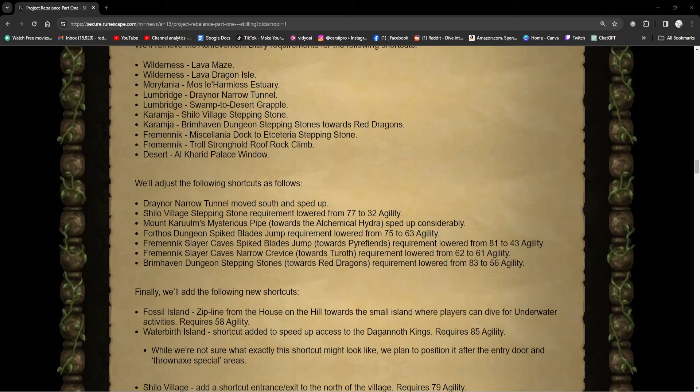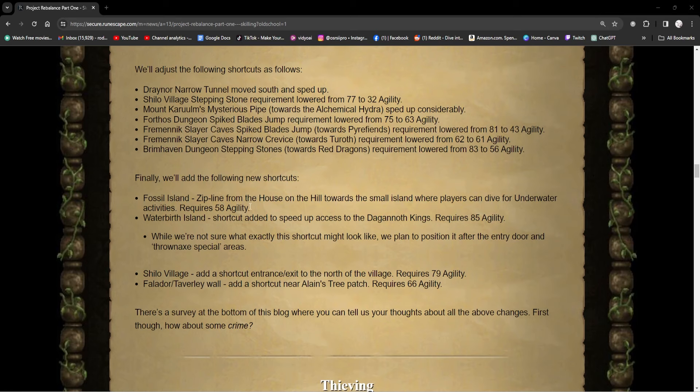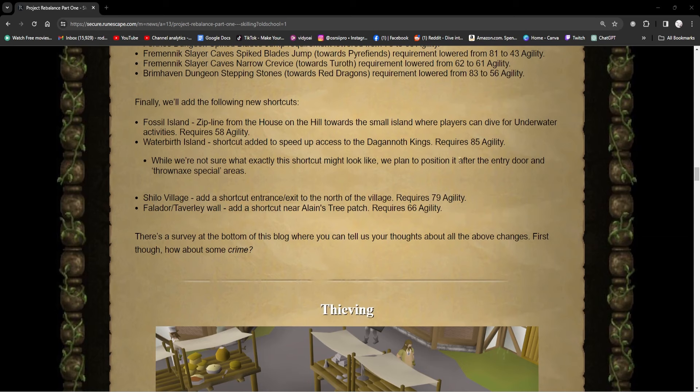At Fossil Island, there's going to be a zip line from the house on the hill towards the small island where players can dive for underwater activities, requiring 58 Agility. At Waterbirth Island, shortcuts are being added to speed up access to the Dagannoth Kings, requiring 85 Agility. They're not sure exactly what the shortcut might look like, but they plan to position it after the entry door and throwing axe special area — so basically after the mirrors and throwing axe section, you'll have a shortcut to the Dagannoth Kings, which is going to be really helpful.